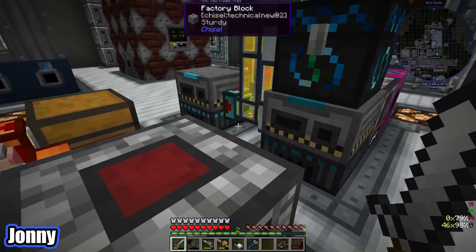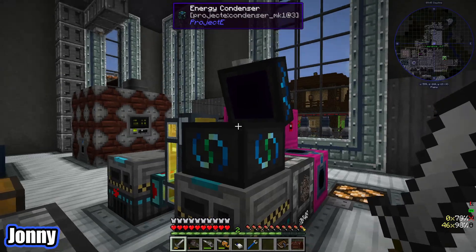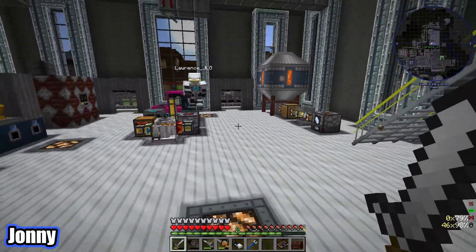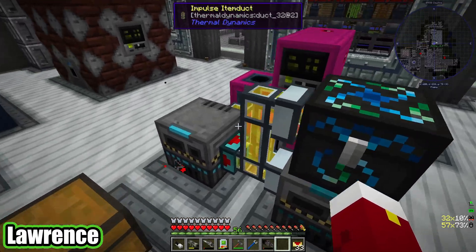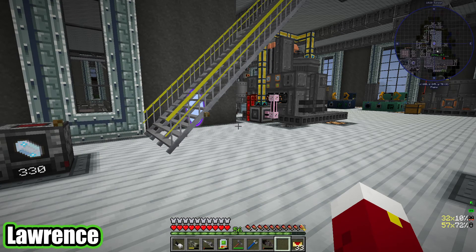We've set it up so it's just eating cobblestone and converting into nether stars. We haven't got a lot but it's a starting point. Actually, cobblestone doesn't have any EMC - you can't feed into that. So I had to hook it up to the stone after it's been smelted.